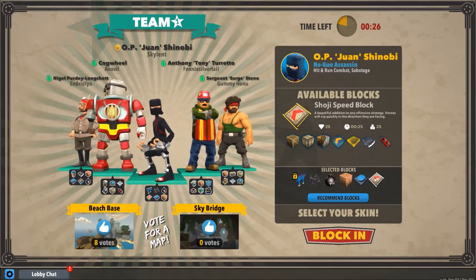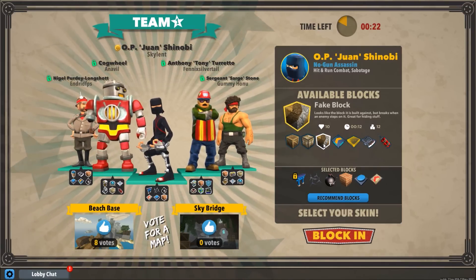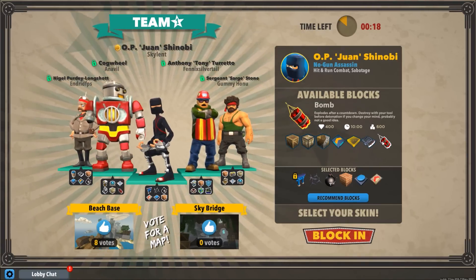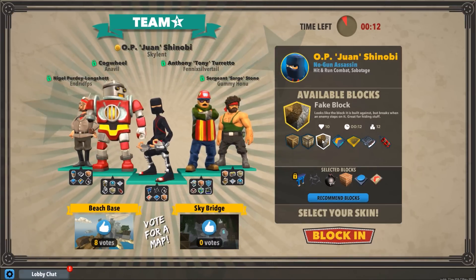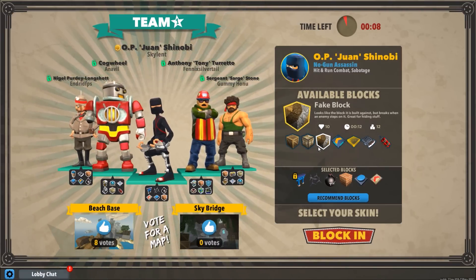No additive bonuses there, just looks more awesome. So normally, you can replace Large Bomb with the Normal Bomb — I think it places faster, but overall I like the bigger explosion of the Large Bomb and I'm fine with the countdown time. You can use Fake Blocks and Bear Traps to make some traps, but if you have a Nigel, he's probably going to be doing that instead.